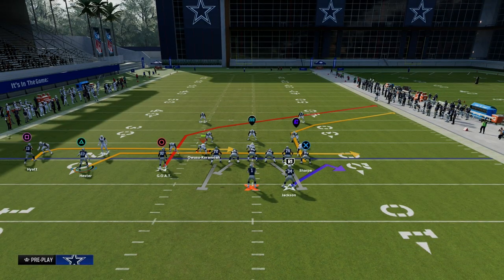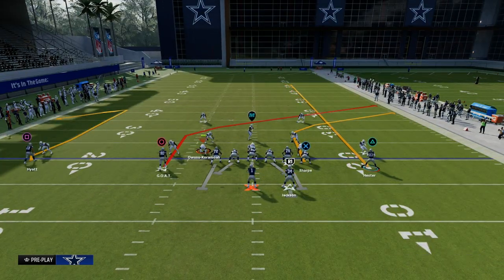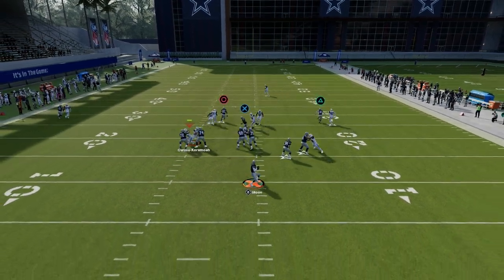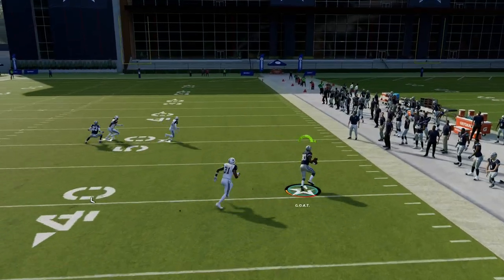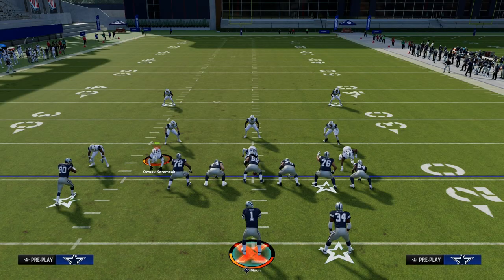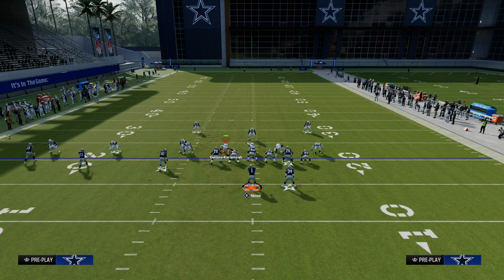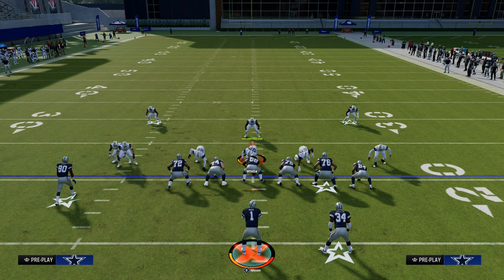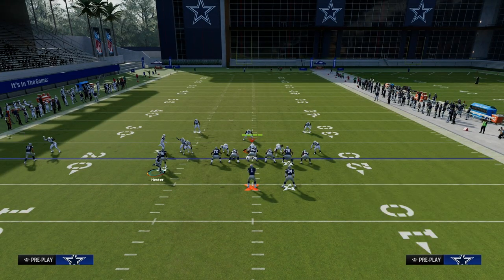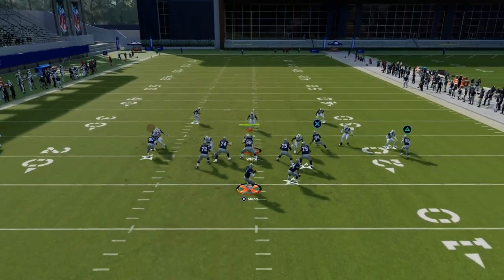Let me show you this post route real quick — it's the post route to the inside Trips receiver. It's a special, sharper post route that gives you really consistent separation against man coverage, as you can see. So both routes beat man coverage, which means the opponent has to choose. One thing people like to do is put hard flats on the field to try to take away the drag routes, and that's actually a really good adjustment to try to counter these.